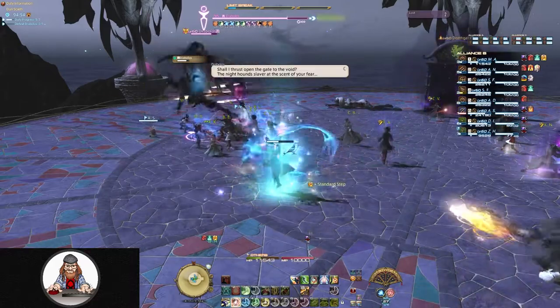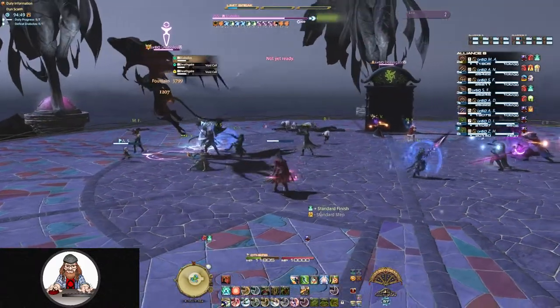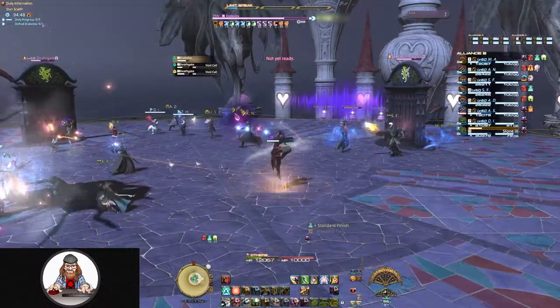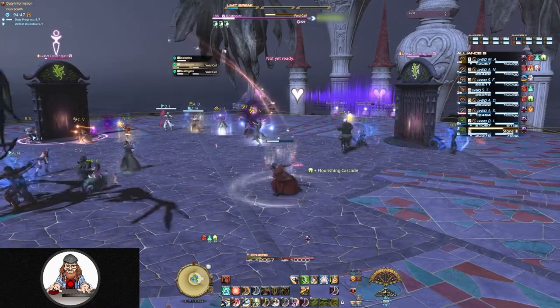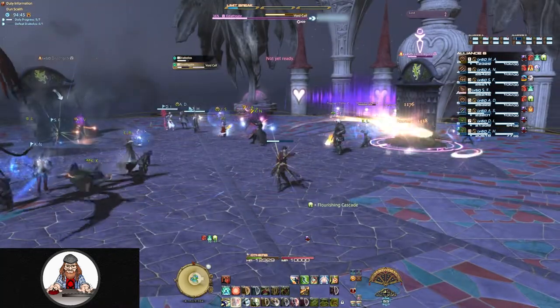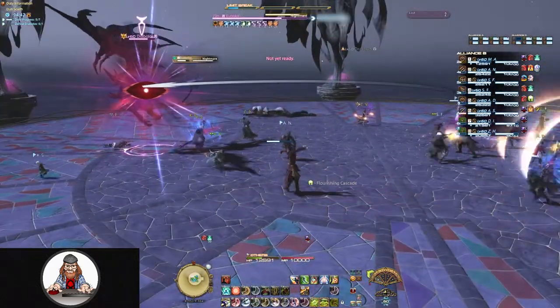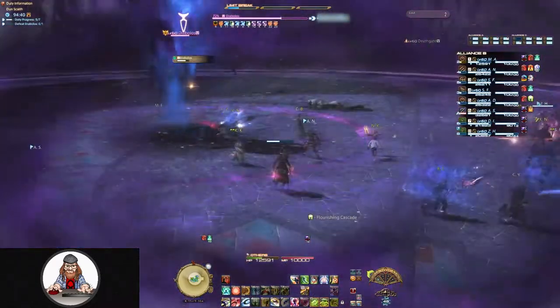If you get hit by Ultimate Terror, it will add a stack of Curse which lowers all your stats and attributes. Throughout the fight, Diablos will also summon Deathgates. When these appear, they'll immediately begin summoning adds with an ability named Voidcall, so DPS them down quickly to avoid having to deal with the adds.